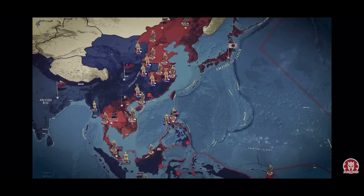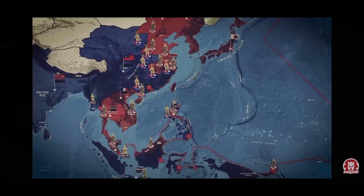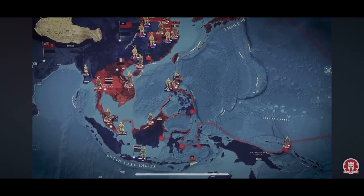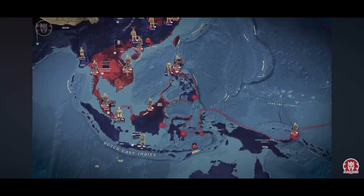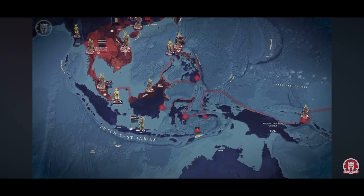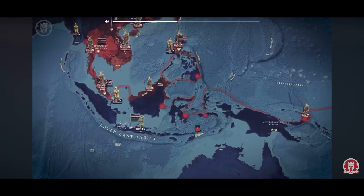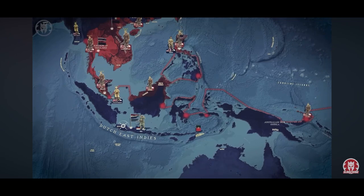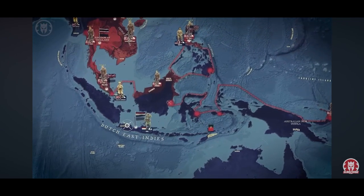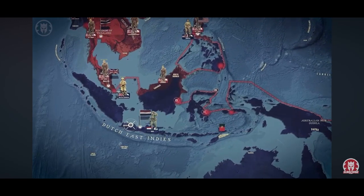Barely a month ago, the fast progress in the Japanese campaigns across the Pacific had prompted them to start one of their most important operations of the war: the invasion of the Dutch East Indies. As we've seen, the main objective of this operation was the island of Java, yet the invaders first needed to take several airports and major towns around it, known to the Japanese as Java's Dihore.